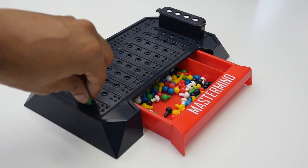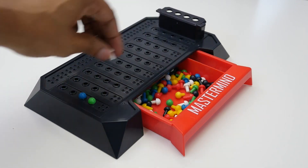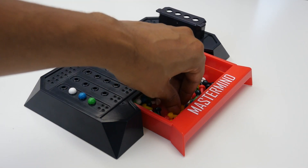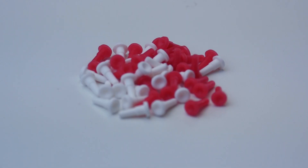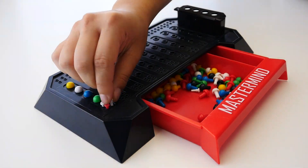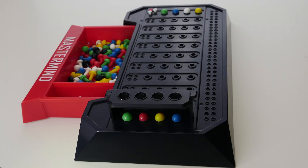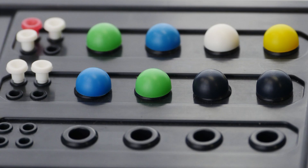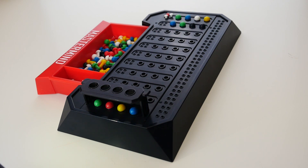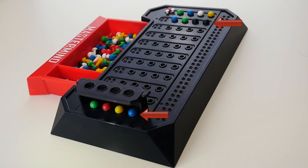The code breaker places four code pegs in the first row of holes, attempting to duplicate the exact order and positions of the secret code. The code maker places key pegs in the key holes of the first row as follows: a red key peg for each code peg that's the right color and in the right position; a white key peg for each code peg that's the right color but not in the right position; and no key pegs to indicate a color is not used in the code.